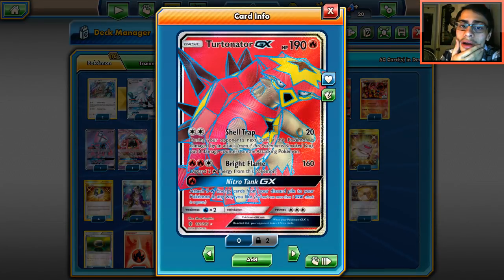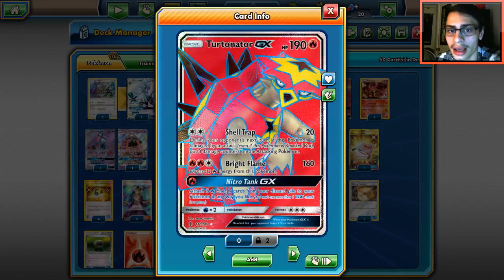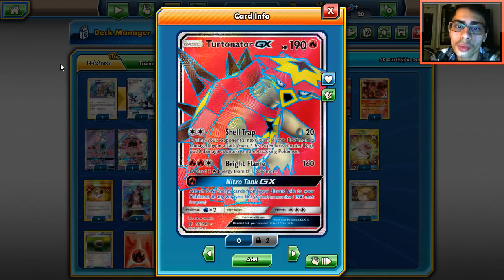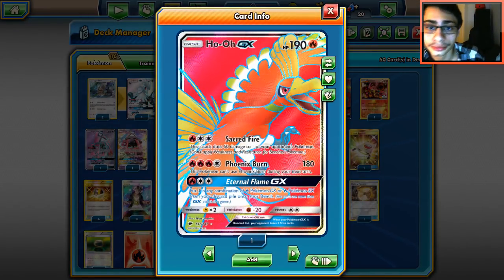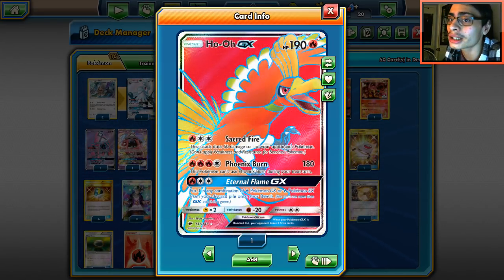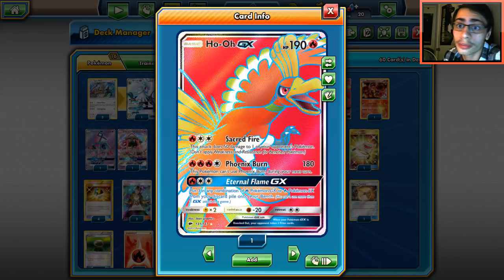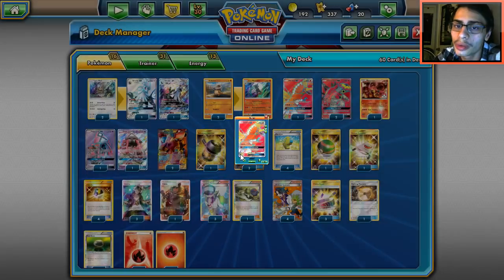The first attacker is Turtonator. I really like this card since it provides another version of Dance of Flames with Nitro Tank GX — attach five fires from your discard pile to your Pokemon any way you like. We also have Bright Flame, which is a great attack. Turtonator is one of our main attackers. Ho-Oh is in here too because Phoenix Burn is a great attack, and it helps in matchups against Zoroark where you can just slap a Choice Band on and knock it out without needing double Steam Up.